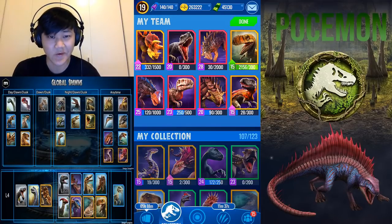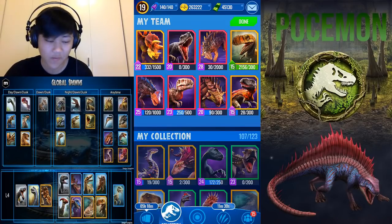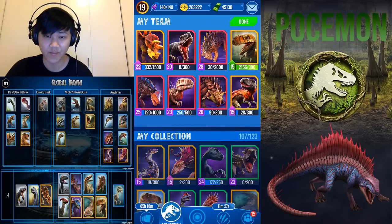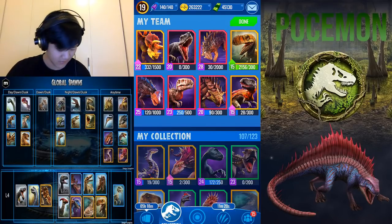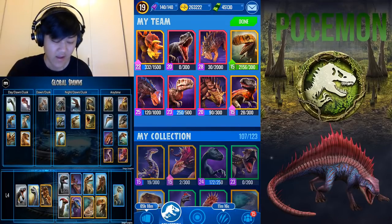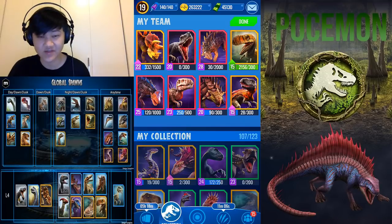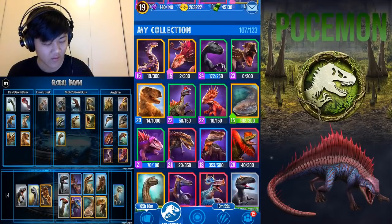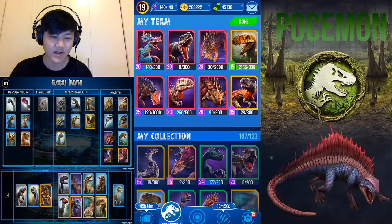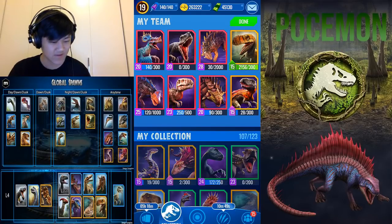The last legendary I'd want to throw in here is Utasinoraptor. Utasinoraptor is a quite off-local dino — it uses Utahraptor and Sinoceratops. Sinoceratops is a Local 1 epic, but it's really good and got a really decent buff. More importantly, the hybrid for Utasinoraptor — Utarinex — is arguably one of the best dinos in the game. No matter which local you're in, you'd probably have to have this dino on your end-game team. Let's take out Stegodeus for Utasinoraptor.